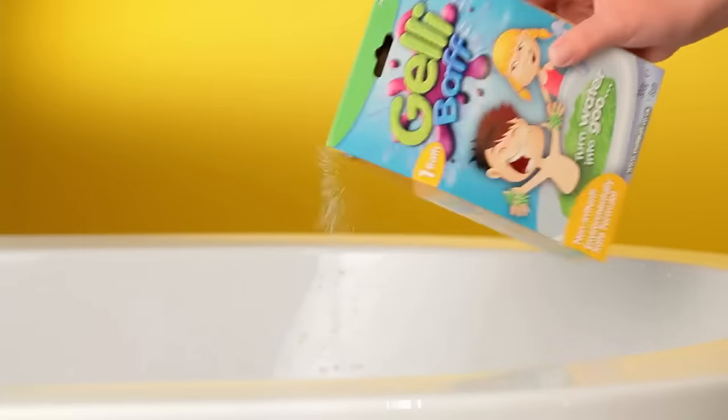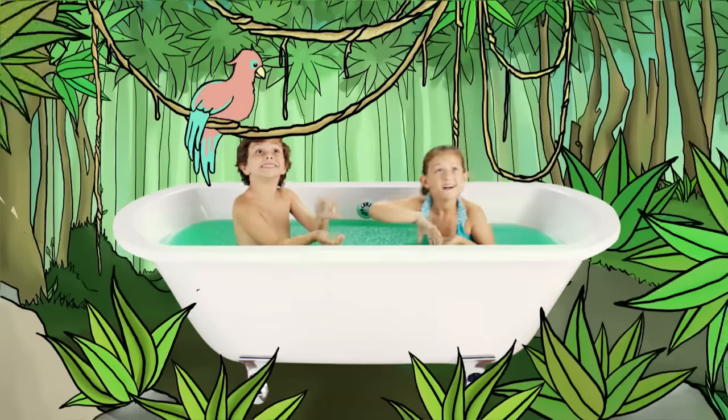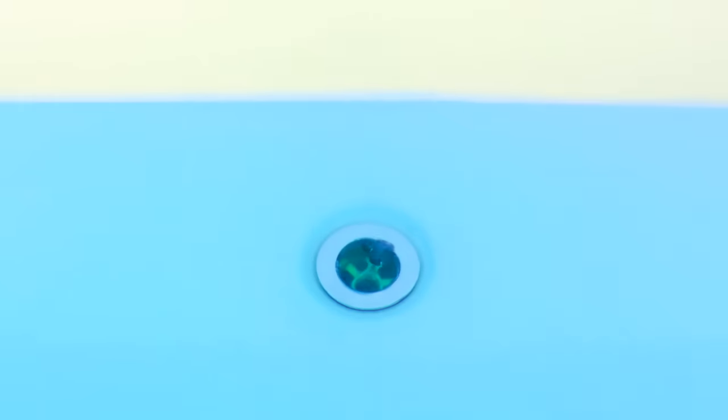Add some Jellybath to your tub and turn it into a prehistoric green swamp! And magically turn Jellybath back to water! It easily drains away!